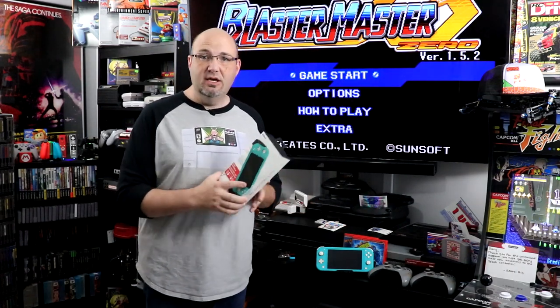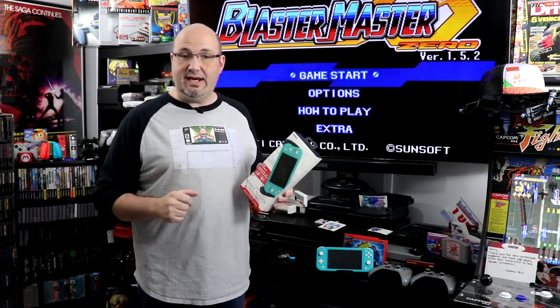Well, Nyko here has what they are calling the Shock and Rock. It is a force feedback console attachment that adds rumble to the Nintendo Switch Lite. So what we're going to do is take it, throw it on the bench, see how it comes out of the box, see how the Switch Lite fits in it. We've also got some other goodies that came in the box, and we're just going to see how does it play. Let's get started.